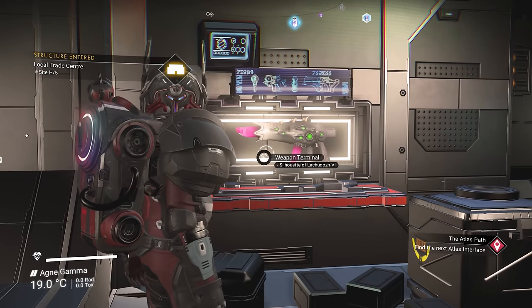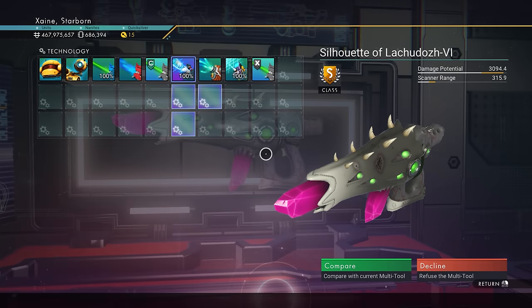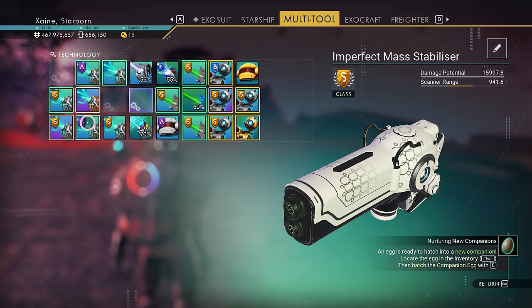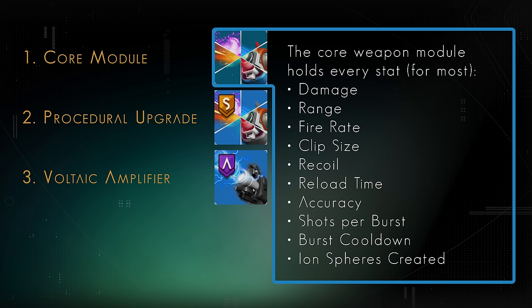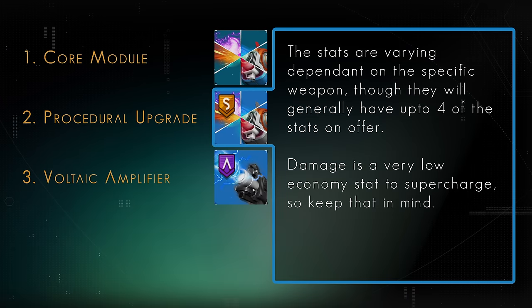Lastly we have Multitools — I won't be covering Exocrafts in this one as I have far too much research left to perform on those. You should decide what you want to boost: whether it is weapons, mining or scanning. For weapons, focus the main module first, then move onto the upgrades similar to ships. The main module will have all of the stats of the weapon, so economy of stat boosting is maximised beyond anything else. You also get that larger bonus to the additive damage stat. After this you should prioritise boosting the modules that have the specific stats you want on them — S-Class upgrades with 4 stats as a base.